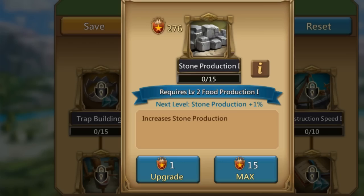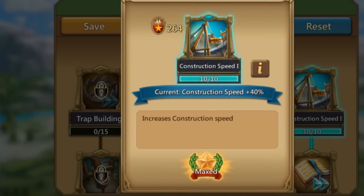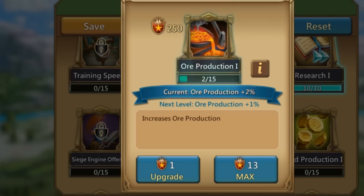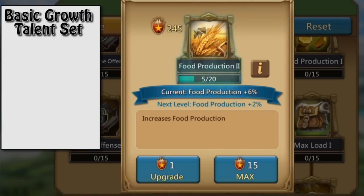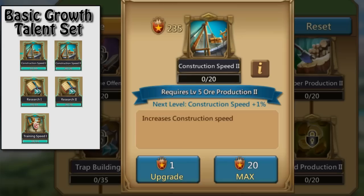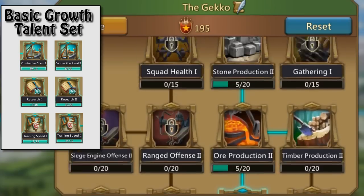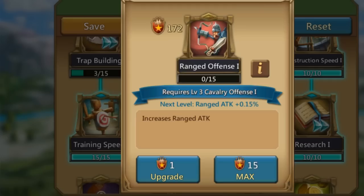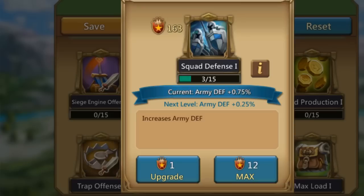The building and growing set in general has six most important talents that must be maxed out at all times in order to maximize your growth: construction speed one and two, research one and two, and training speed one and two. These six talents must be maxed out in order to maximize your output for growth.